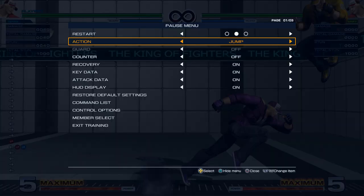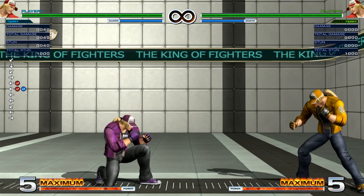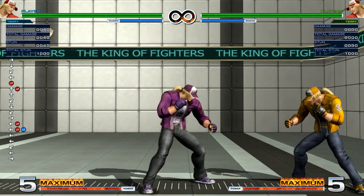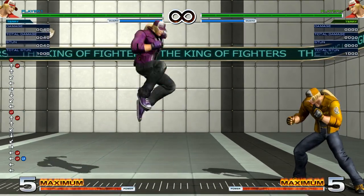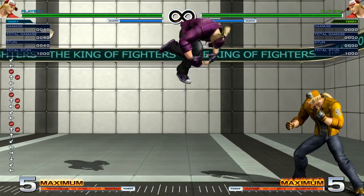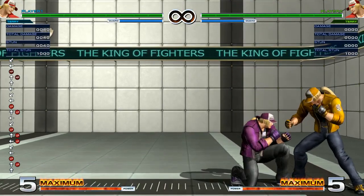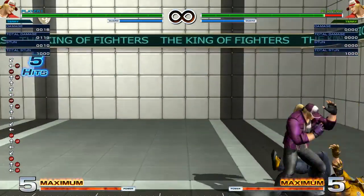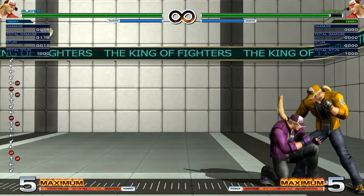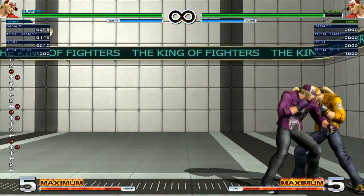Moving on — Rising Tackle. Rising Tackle is Terry's reversal option. The A version doesn't have any invincibility, so you don't want to use it at all. There's no benefit to using the A version because the C version comes out just as fast, does more damage, and has invincibility on it. So there's no reason to use the A version whatsoever.